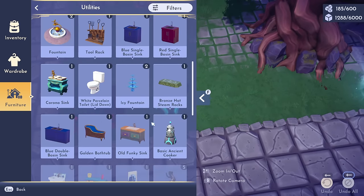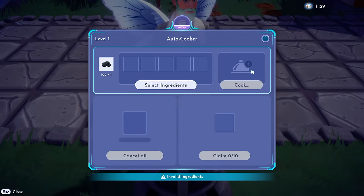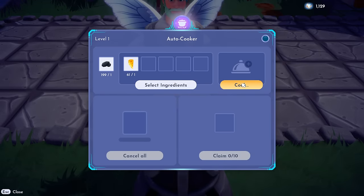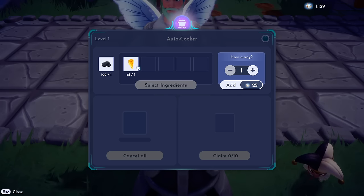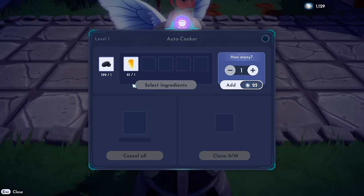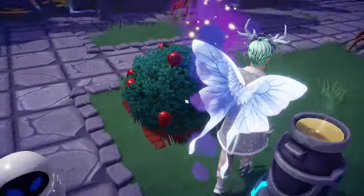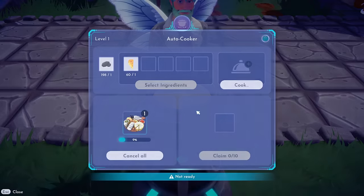I'll place the second cooker right next to the first — though they don't have to be near each other. Going to Utilities and scrolling down to get another one. Let's test a one-star recipe like a cheese platter, hit autofill, and start cooking. It still costs 25 mist — I was hoping a one-star recipe might cost something like 5 mist, but that doesn't appear to be the case. No matter what recipe you make, it's 25 mist for the basic cooker. And it looks like there's no cap on how many cookers you can place.